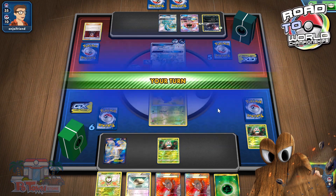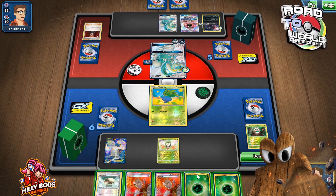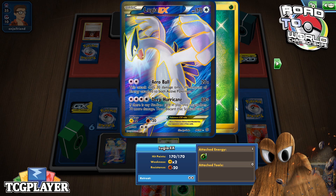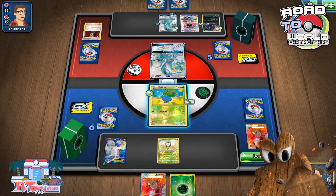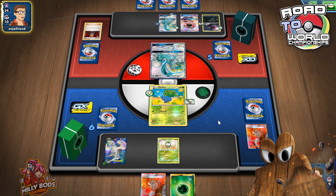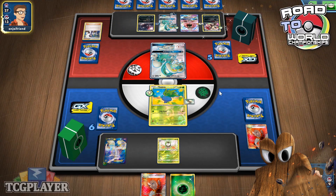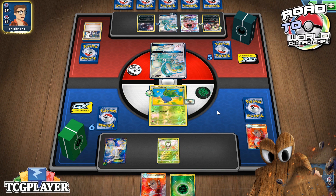Okay, so I'm going to promote the Oddish and I'll topdeck a Grass — not great. Not a great spot we're in right now. I feel like a counter Lysander is due here. I feel like I have to give up on the Oddish if I want to do something in this game. There's a Sycamore — no Stadium. Interesting. There's the Zorg. I feel like I'm dead in the water right here.